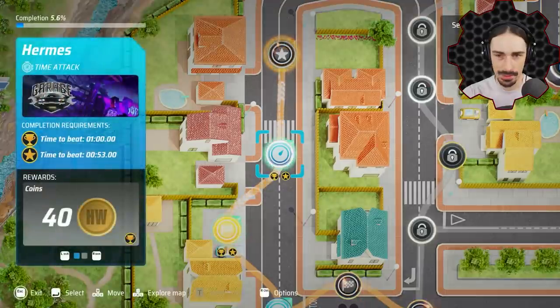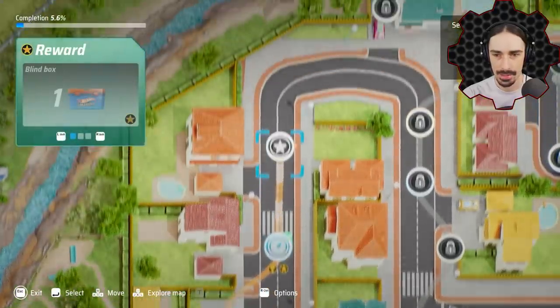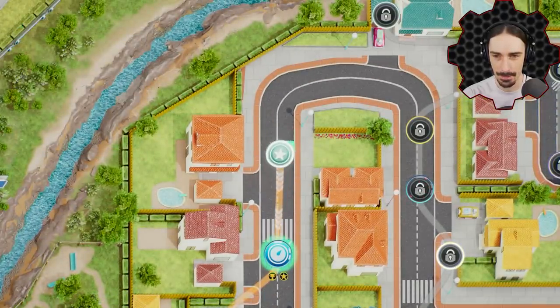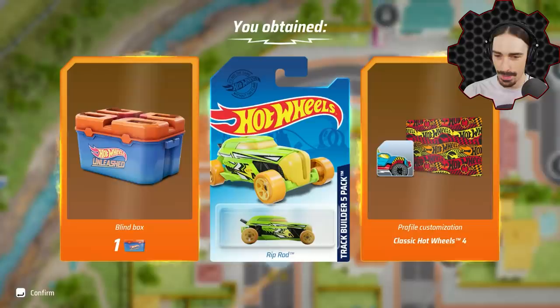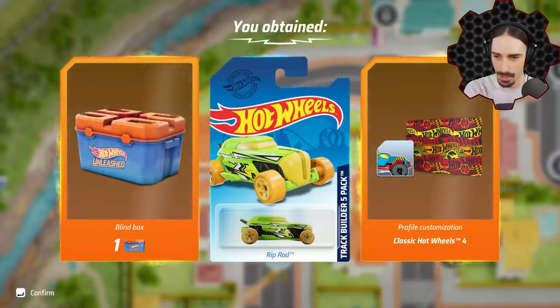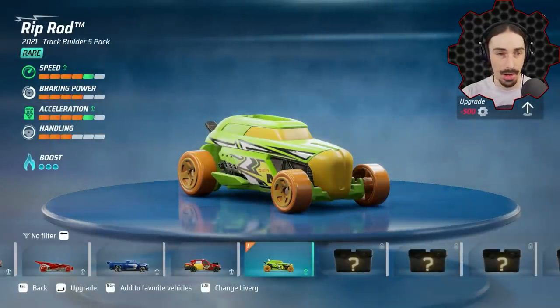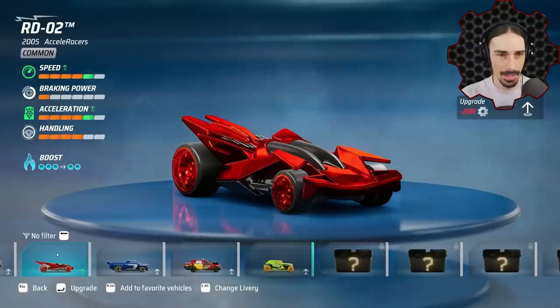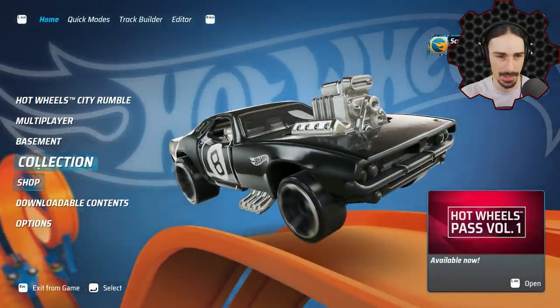Got a basement customization and some more coins. Exploration always pays off! I've obtained a blind box, a free car, and a profile customization. Let's get back to the menu and check the collection. This new car has the same speed and acceleration as my current one but less handling and a lot more braking power. I'll have to try it. But we also have a blind box, so let's open that and see if we get an even better car potentially.